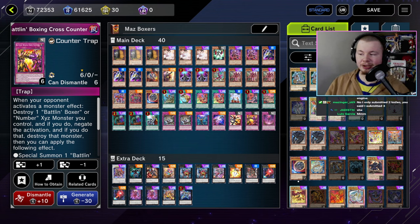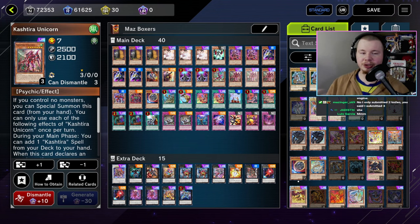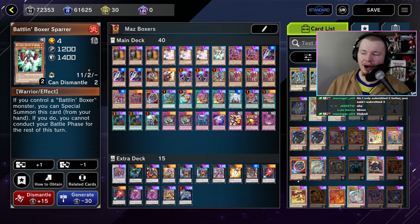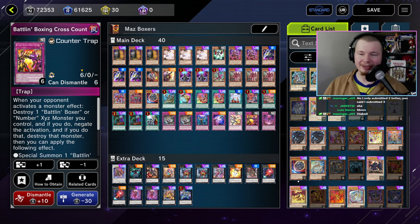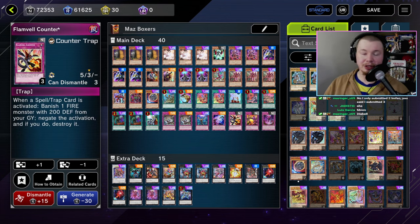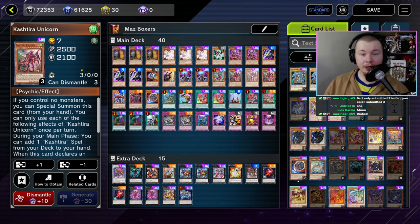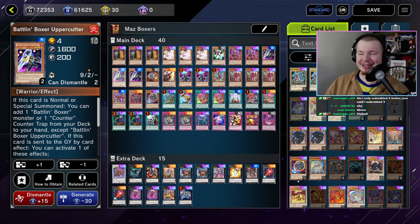Kashira is kind of known for having really oppressive boards that are very susceptible to big blowout cards like Evenly. But with this engine you can actually set up some real negates in Kashira — negate Diabel, negate Original Sin or Evenly. Being able to give Kashira some actual negates is pretty good. This is probably not the best way to play Kashira, but it's by far the best way to play Boxers.